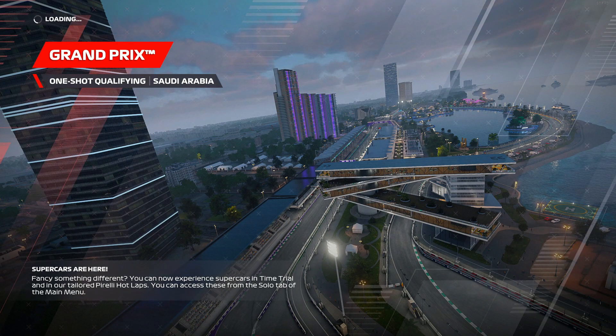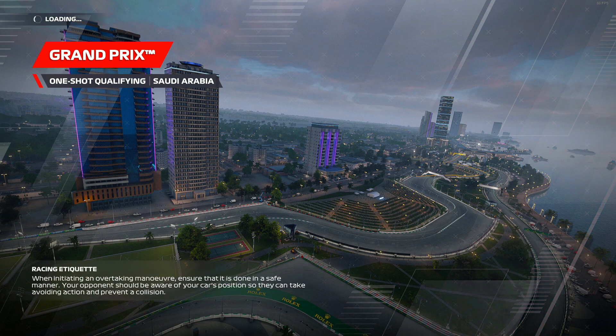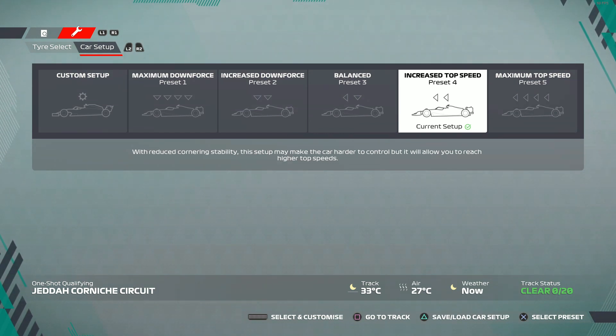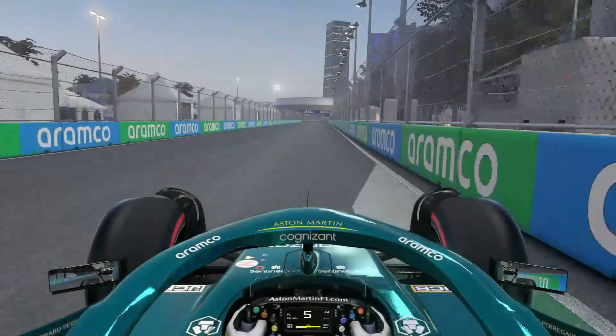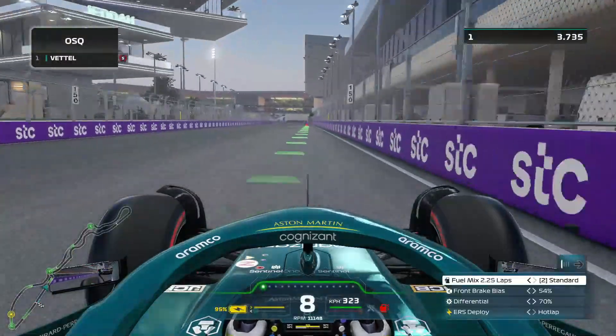Start the event, load in, and do a lap as good as you can. Use flashbacks if you spin or mess it up badly. A slight mistake costing a tenth or two is not an issue. Choose your setup — if you have one, great; if not, use the default. For most early calendar tracks the increased top speed setup is better. Also, head to transmission and lower the diff from 80 down to about 70 — it makes it easier to keep traction on corner exits.